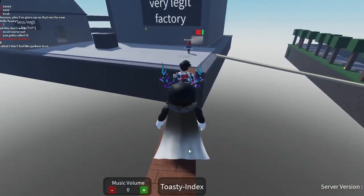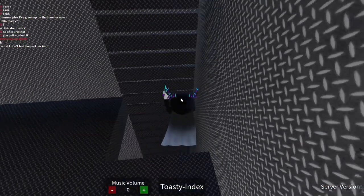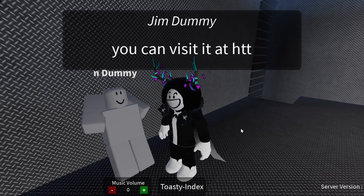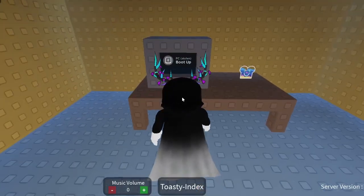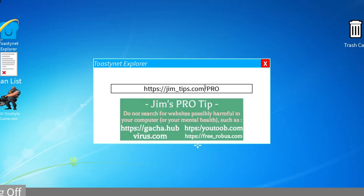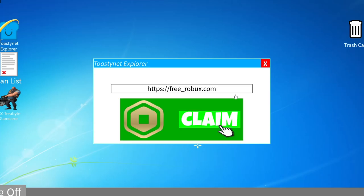Next up we have the virus toasty. I'll explain this in steps, but you can skip directly to the last part. First, if you talk to Jim he will give you a link. If you go to the computer and type it, you get a tip: do not search for websites possibly harmful to your computer. Out of those listed, you will want to type the one in the bottom right — the free robux link — so type freerobux.com and claim it.